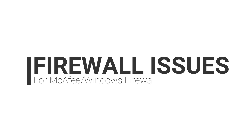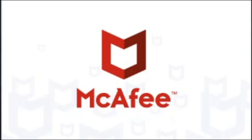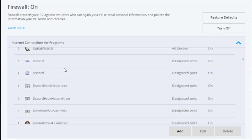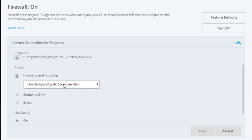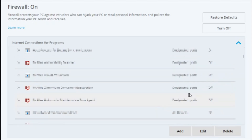I'll show what to do in McAfee and Windows Firewall. In McAfee, go to Change Settings, then Firewall, then Internet Connections for Programs. Sort alphabetically and go to Java Platform SE Binary. It'll be on designated ports and On — you want to change that to All Devices and Off. Hit Edit, change it to Open to All Devices, and turn off NetGuard. That actually happened to me where McAfee blocked the server from running.